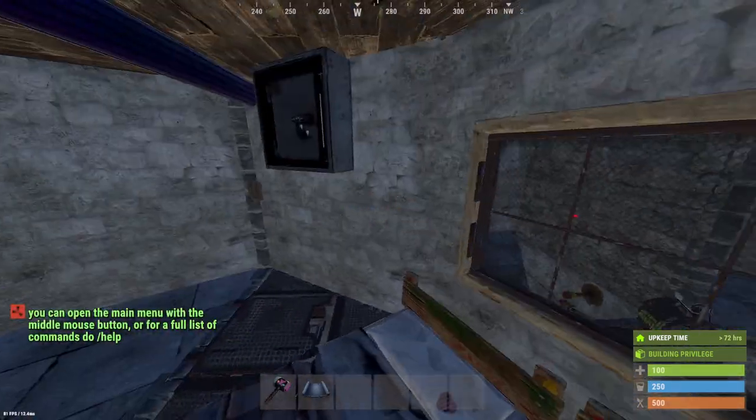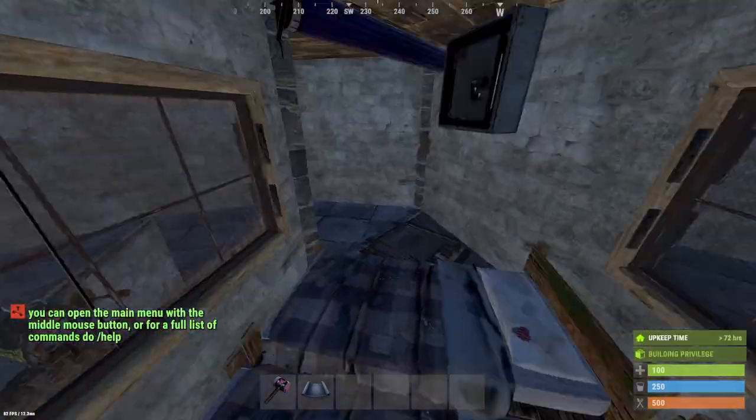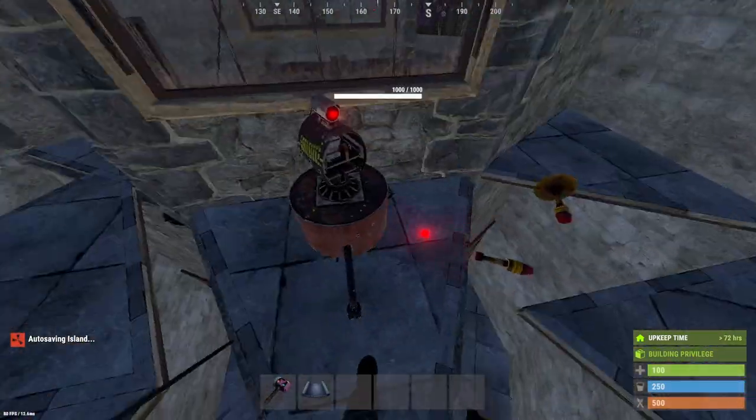This is the bedroom floor for you and your duo partner, or if you're solo, you can just have it yourself. You have drop boxes here for kits. If you want, you can also put lockers here. Coming around here, you have the same thing on the other side.